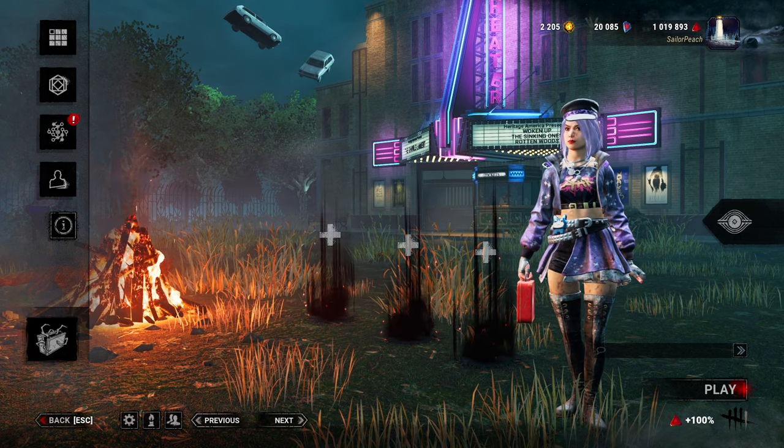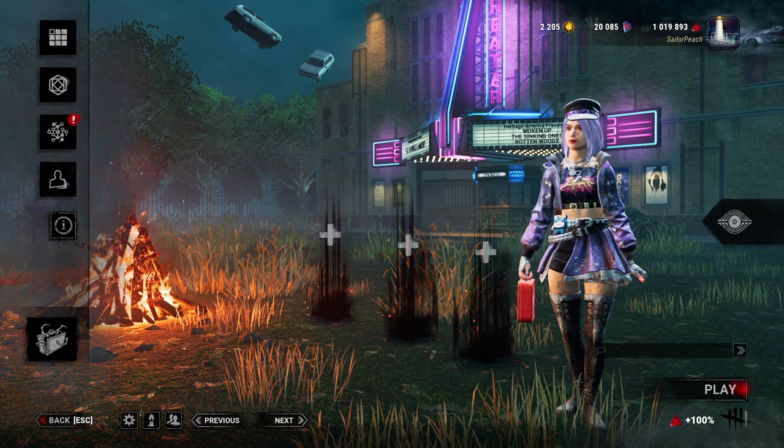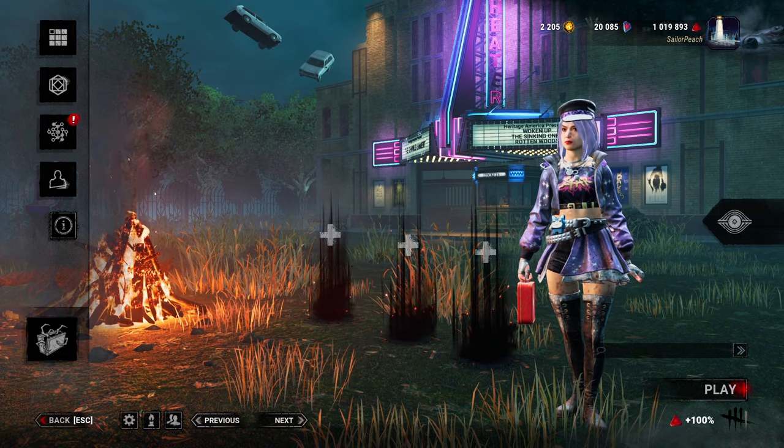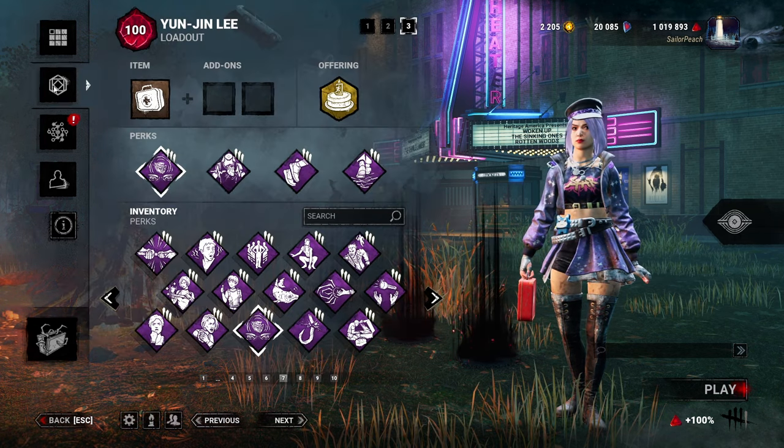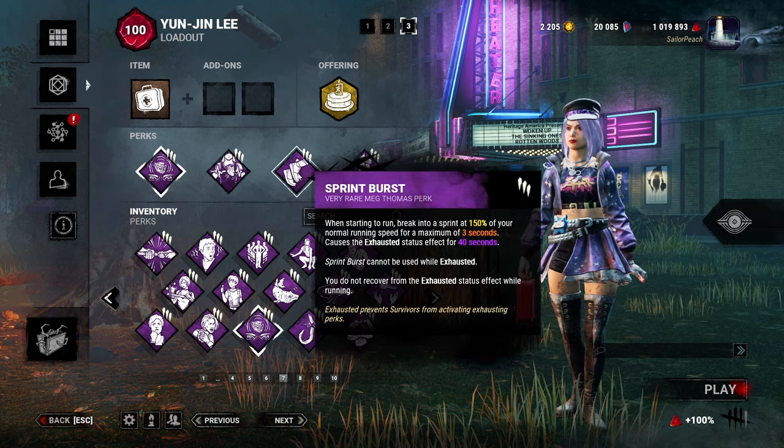This isn't anything too out there but it can work nicely with some exhaustion perks that don't require you to be injured. The main ones I'd be thinking of like Lithe, Sprint Burst, maybe even Balanced Landing because they're easy to then use again — rather than Smash Hit where you need to get another pallet done. So to pair up with them this week we are going to focus more on Blood Rush. Rookie Spirit kind of does its own thing.